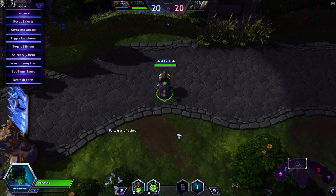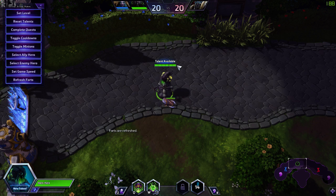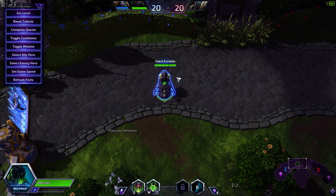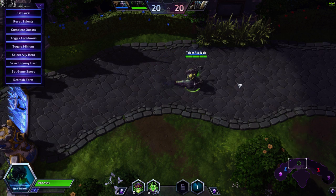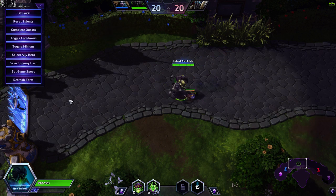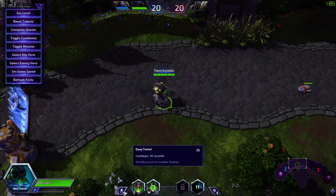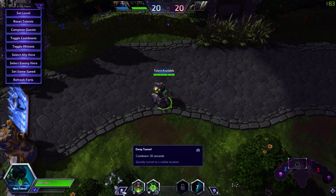Let's go over his basic abilities. The first thing you'll notice is that his base health is extremely low — he has only 1500 health at level 20, which is among the lowest in the game. He also has no mount, so he cannot mount throughout the map. You might be wondering how a global hero with no mount works. Well, if you press Z, you actually have a different ability called Deep Tunnel.